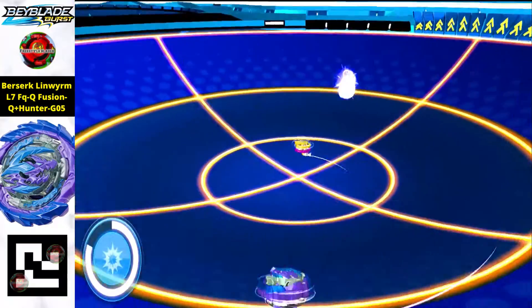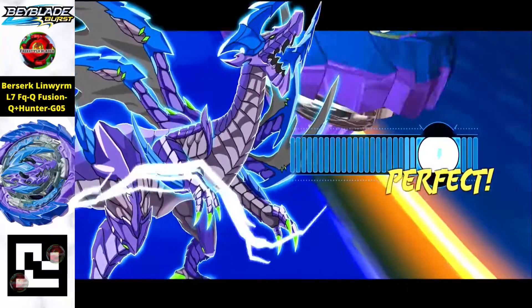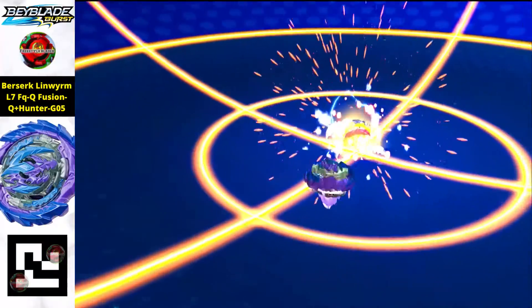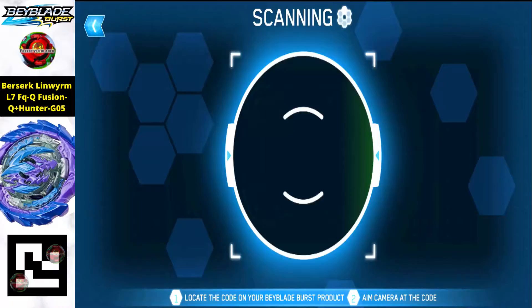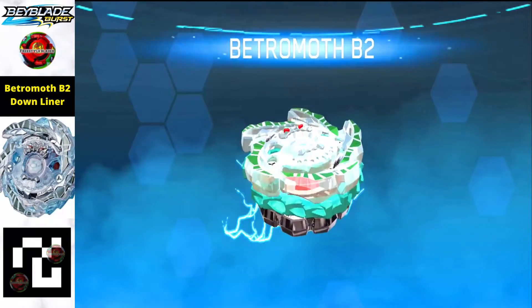Moving on, we got Berserk Linvern L7 FQQ Fusion Q Hunter G05 — that's the full name of this beyblade. Definitely a masterpiece — this one released as the stock combo and after that the derivatives come, so this is the stock one you can definitely get.